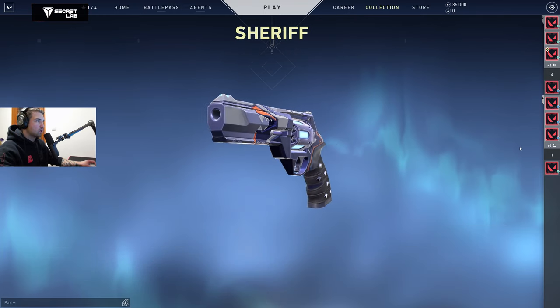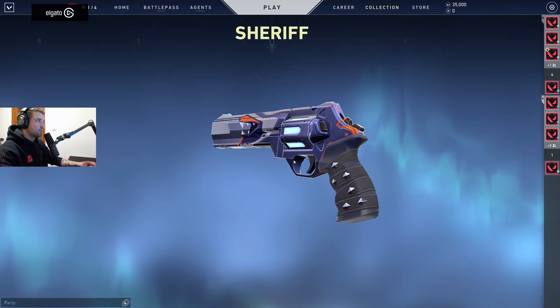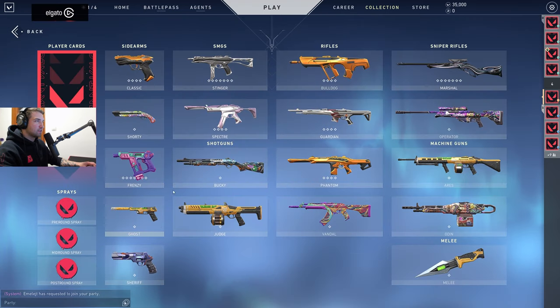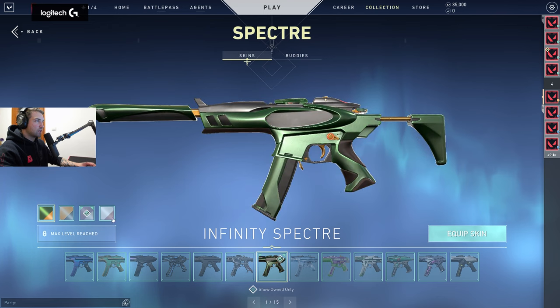The new Sheriff is the one coming from the Yoru contract and has a gothic or goth-style handle. Then we have the Specter — same color story as the Classic.